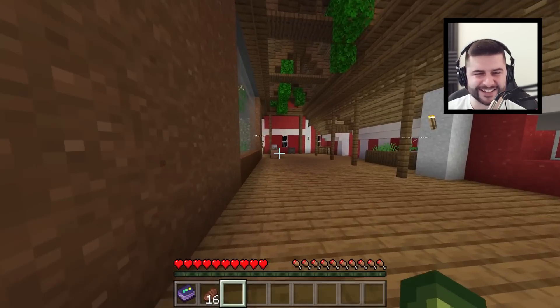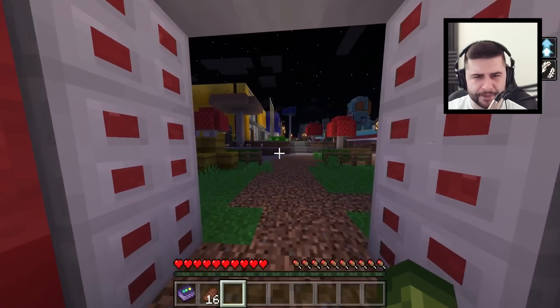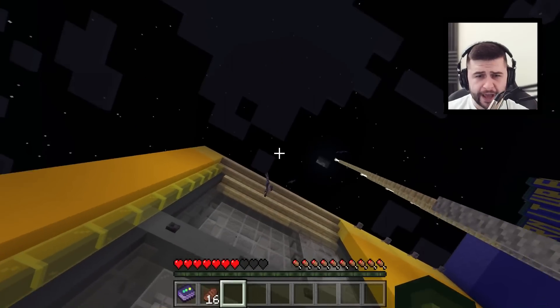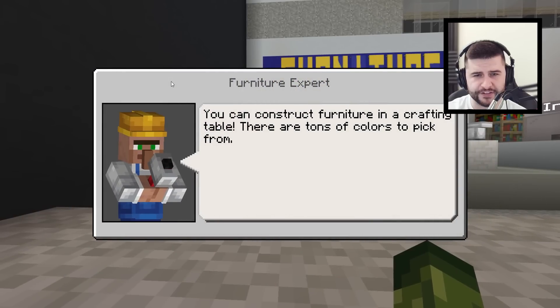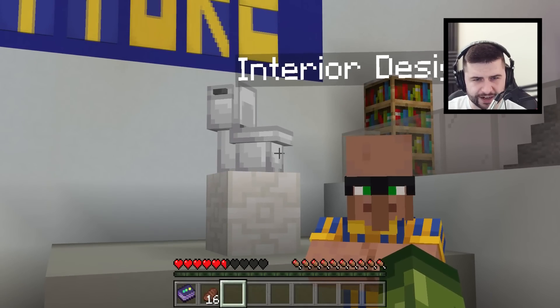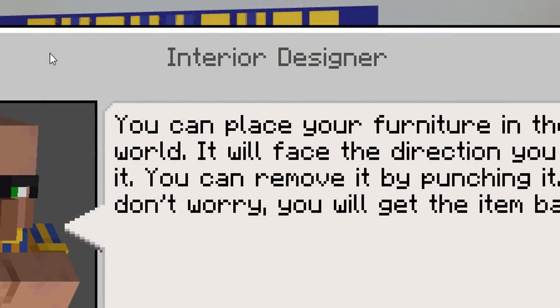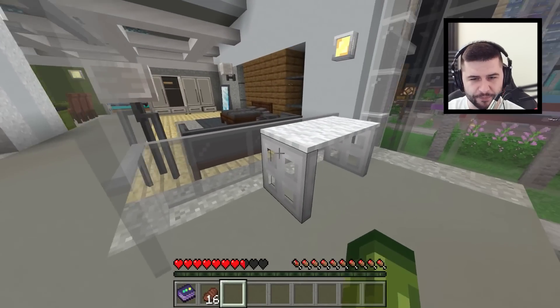This is my favorite event: low gravity! I've got events happening right now while I'm in this test world. We've got phantoms chasing me already — that's not ideal. The furniture expert says you can construct furniture in a crafting table with tons of colors to pick from. Is that a toilet? We've got a dancing toilet over there! You can place furniture in the world facing the direction you place it, and remove it by punching it — you'll get the item back.